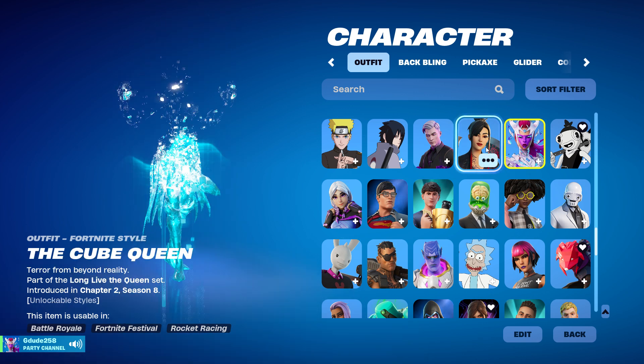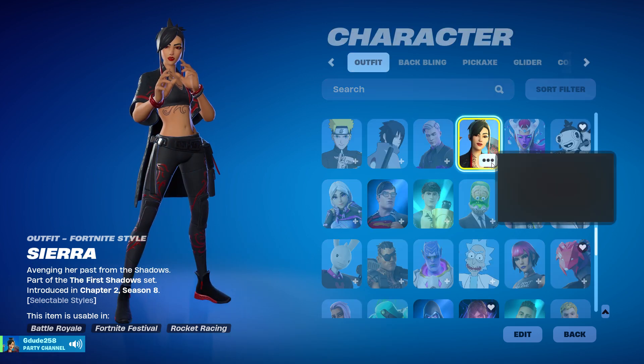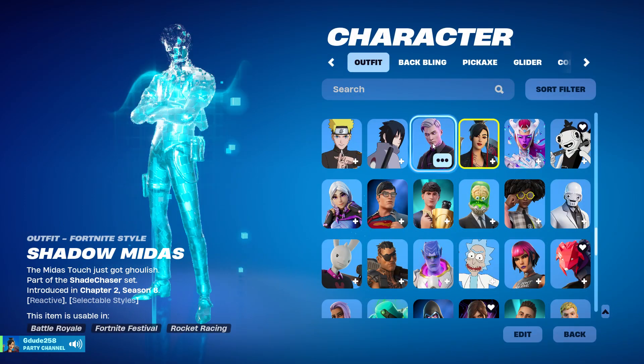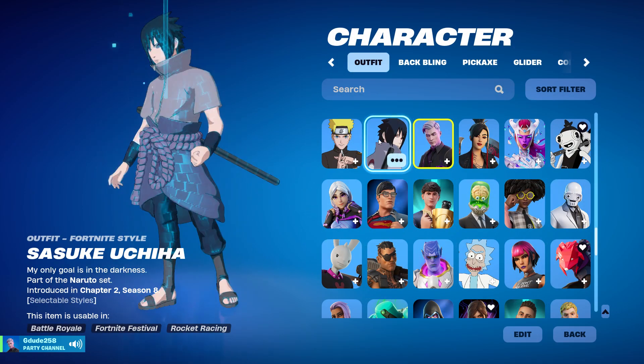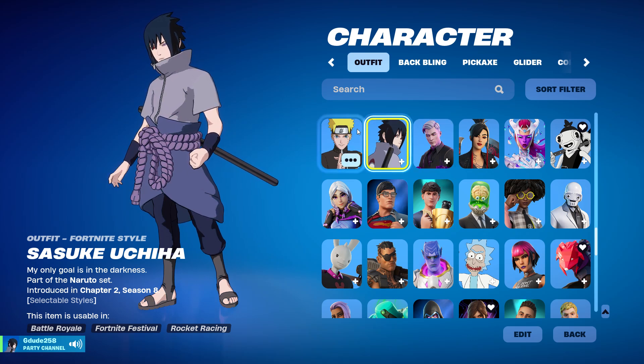And then I got Sierra — she's from Chapter 2 Season 8, I think it was a crew pack skin. I do not have the gold style. We got Shadow Midas. And we got Sasuke Uchiha — I got it when it released and it hasn't released in a while.